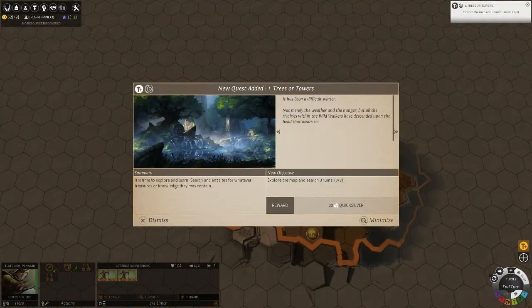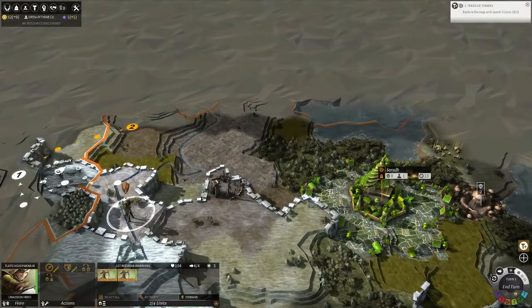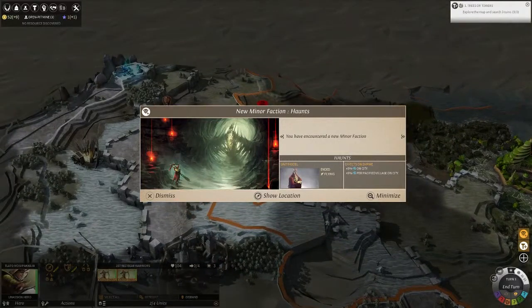A lot of this may look familiar if you've played Endless Space, because it really is similar in feel. The basic premise and art — man, I love it, it's beautiful. We found the Haunts. Let's see their effects on empire. The minor factions you can actually take into your empire if you subdue them. This would give me plus five percent research on city, plus five percent research per pacified village on city.